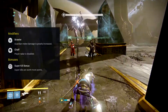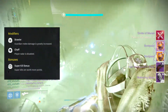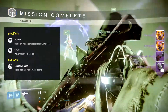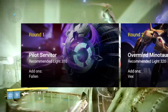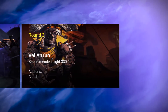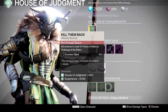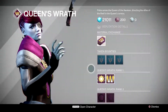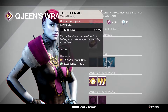Moving forward to the Reef, the Challenge of the Elders modifiers for this week are Brawler, where Guardian melee damage is greatly increased, and Chaff, where player radar is disabled. The bonus modifier is a Super Kill Bonus, where super kills are worth more points. In Round 1 we have Pilot Servitor at Recommended Light 310, Round 2 is Overmind Minotaur at Recommended Light 320, and Round 3 is Variks' Aron at Recommended Light 330. If you still need to rank up your House of Judgement reputation, visit Variks in the Reef for your 3 weekly bounties. Also, don't forget to visit Petra Venj for some Queen reputation — those are your 3 Taken bounties for this week.